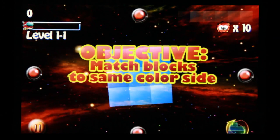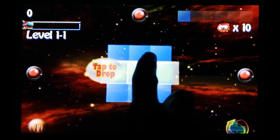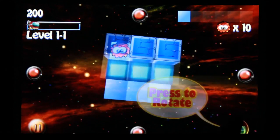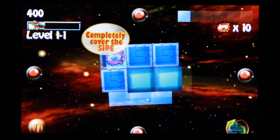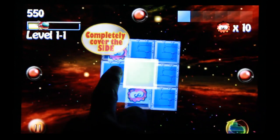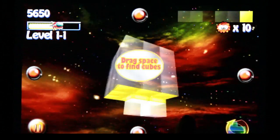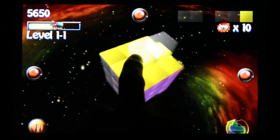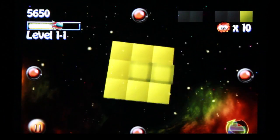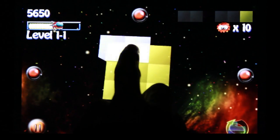Jumping right in. Our objective is to match blocks to the same color side. Touch and drag to move, tap to drop, press the rotate button to rotate. My first objective is to completely cover the side — one more piece here, I'm going to fill in the hole, drop it, get a whole bunch of points. As you can see, the game is in a completely three-dimensional environment. More than one side can be active at any given time, so right here I just have to look in space and find the active cube and keep on playing.